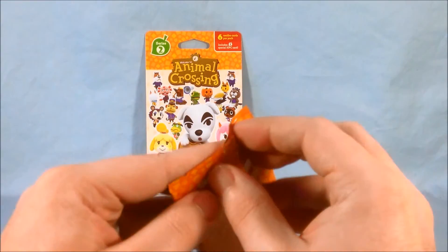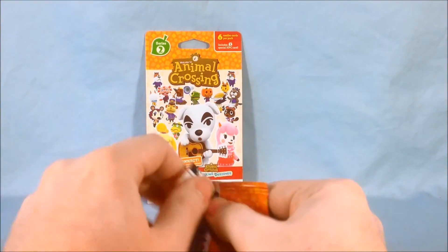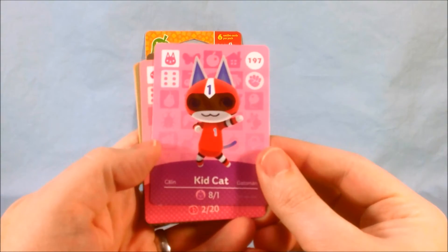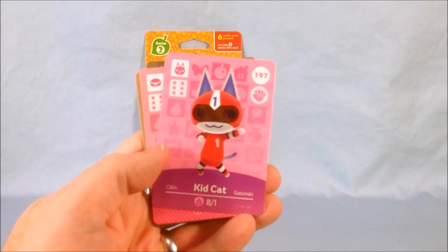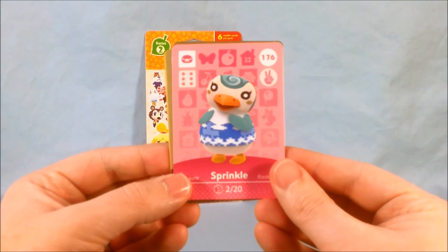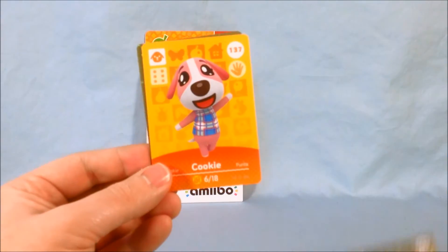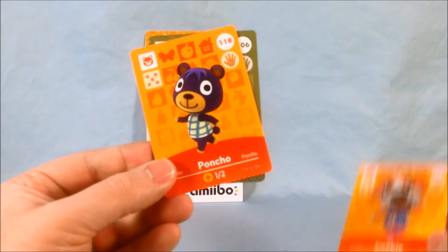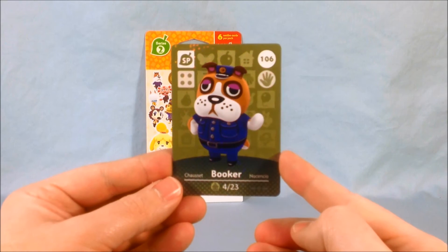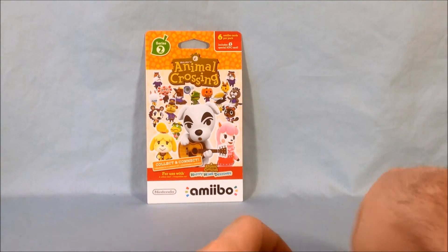Here we go, here's the pack inside. The back of the cards are fairly similar to Series 1. We got Kid Cat, and I like that they're keeping the same numbering system — not starting at 1 to 100 again, just starting from 101 to 200. Sprinkle number 176. Pekoe — not really sure how that's pronounced — number 160. Cookie, that's cool, 137. Poncho number 118. And then here's our fancy glitter card, number 106 Booker. He is awesome — a little bulldog policeman with a nice special glittery effect. I like him a lot.